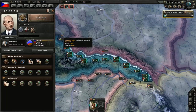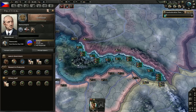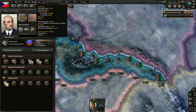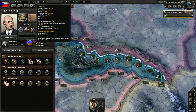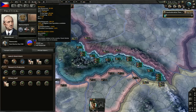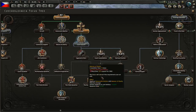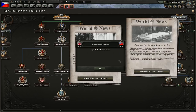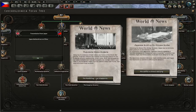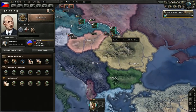40 army experience and we got 50,000 manpower right now. 200k men in the field — once we are done training we'll have 252k, which is what we need for German partner. We need 250k manpower in the field. Yugoslavia claims Bulgaria. Japan declared war on China.